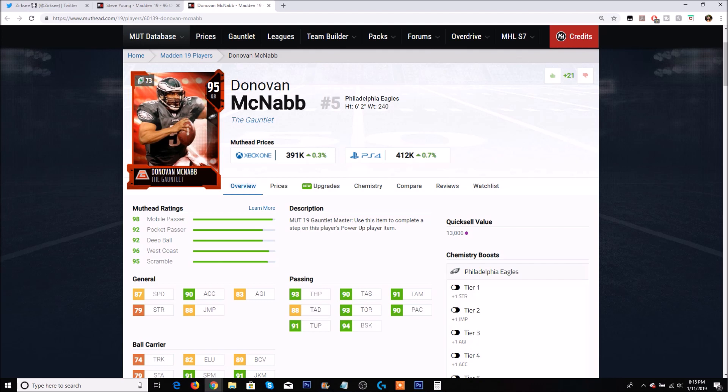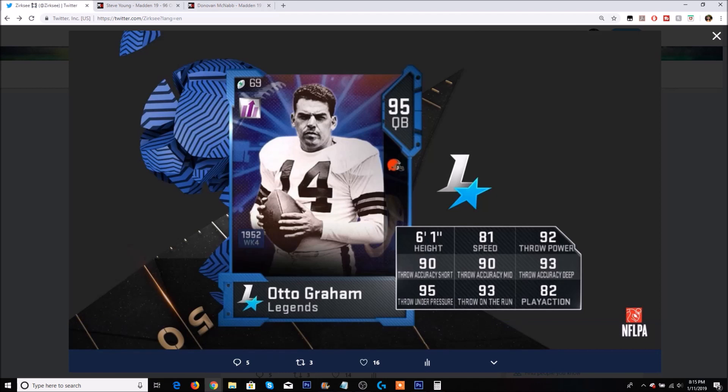With those stats, the throw under pressure and throw on the run at 93 are definitely better on Graham. I think a lot of Browns fans would be super happy with this pick. Personally, because I have Mike Vick, I don't really care for him that much. But if the stats were a little better and they had saved him for the Super Bowl promo, he would have been like a 97 overall. Still, I know a lot of people are going to be super happy with this card. Otto Graham has 90 trucking — that is absolutely insane. Hopefully he has some really good carrying to go along with that.